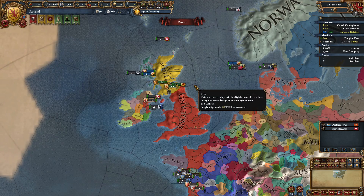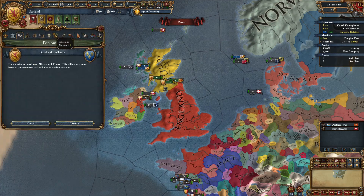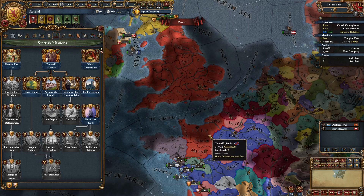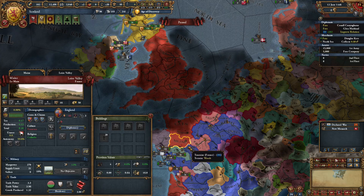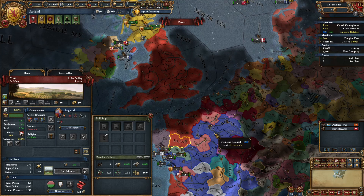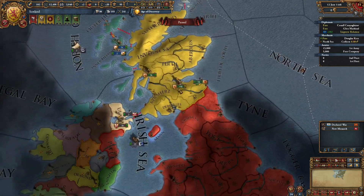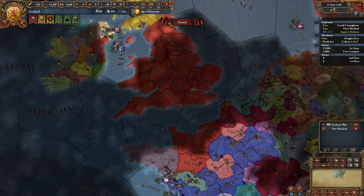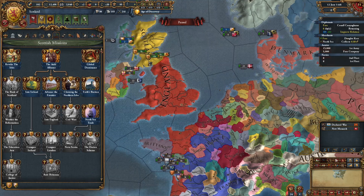This next step is extremely important: after completing the Old Alliance mission, go ahead and dissolve your alliance with France. The reason is that the Surrender of Maine event is about to happen, where England declares war on France, and France is the defender. If you stay allied to France you will get called in, and England will focus all of their troops on you — the AI always focuses on the weaker nation — flooding your lands with English troops while the French do nothing in the continent. So ally France to get the mission claims, then dissolve the alliance.